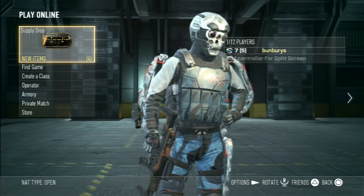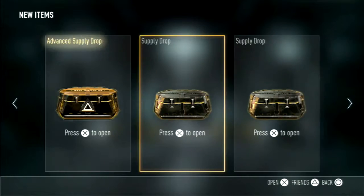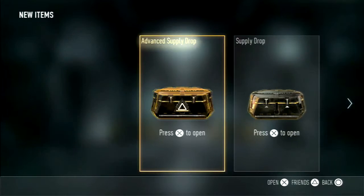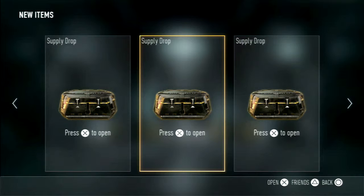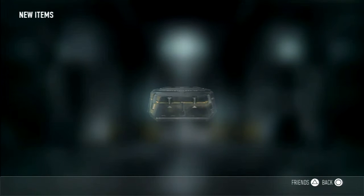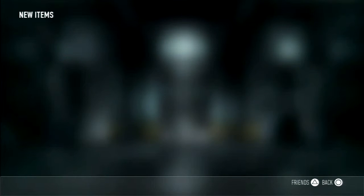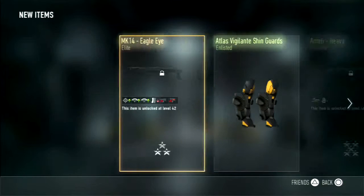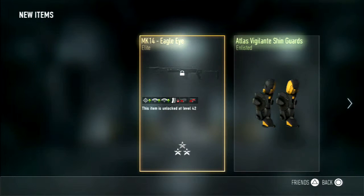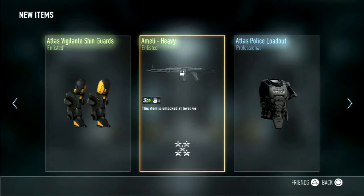Hey there everybody, people seem to like this advanced supply drop opening, and here we got it — one advanced and three regular supply drops for supply drop openings in one video. We'll save the advanced for last and start with this little one right here. Doesn't look too great. Only one thing — fetching profile. I've gotten those, I redeemed them. We already have both Eclipse and Eagle Eye. I've already gotten these and redeemed them.